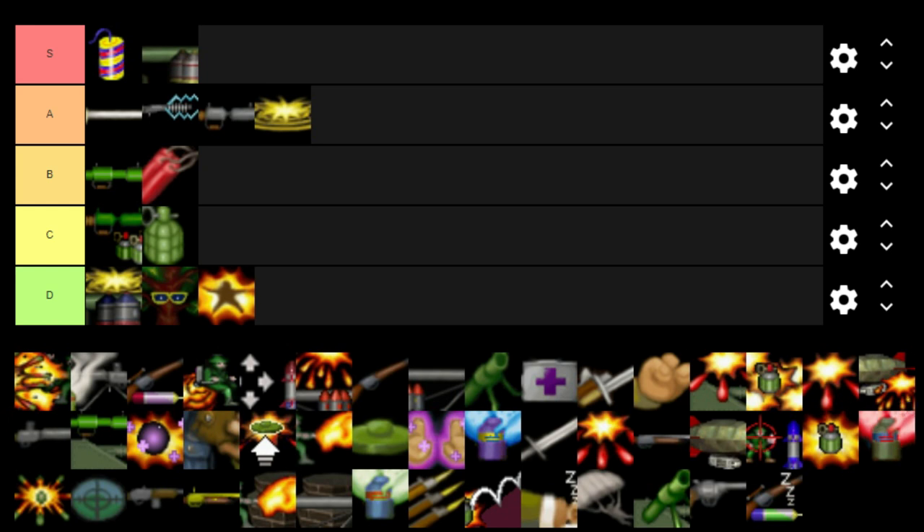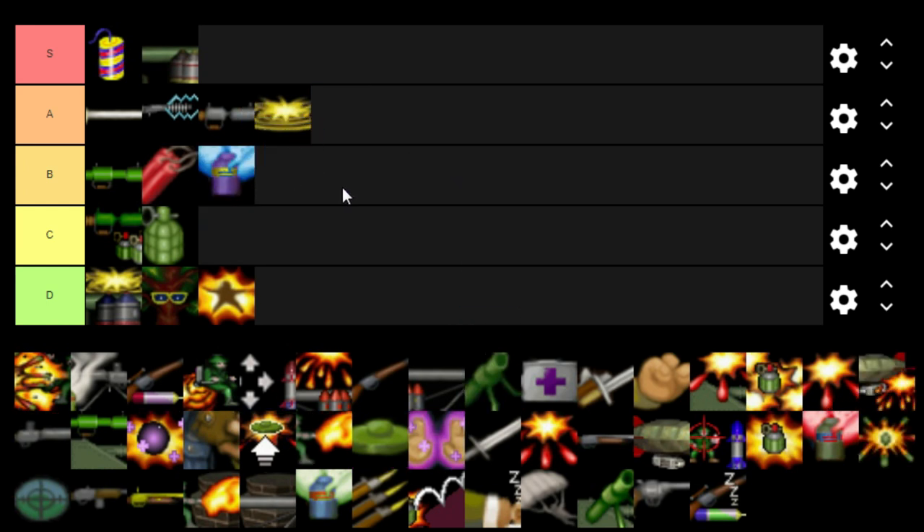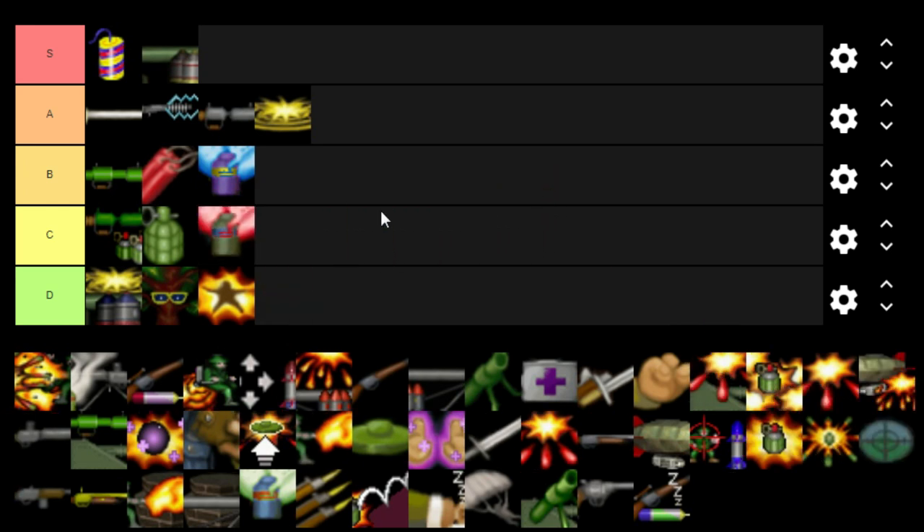The Freeze Gas goes in the B category — tranquilizing a pig is always a big plus, you want to gain another turn as much as you can. But it's restricted to multiplayer, which is why it doesn't rank higher. I do enjoy using it. The Madness Gas goes in C — it's quite fun and silly, but it's also multiplayer-only.